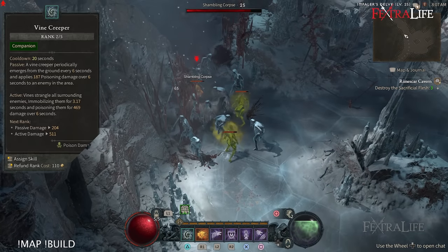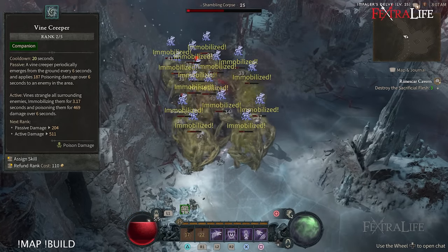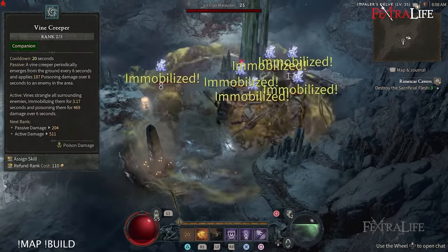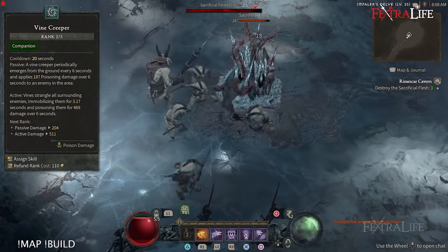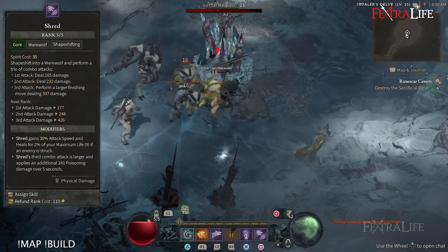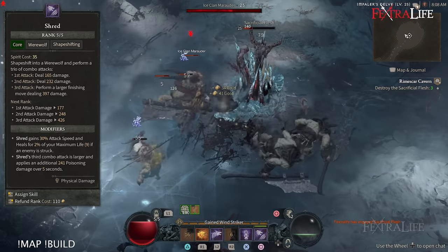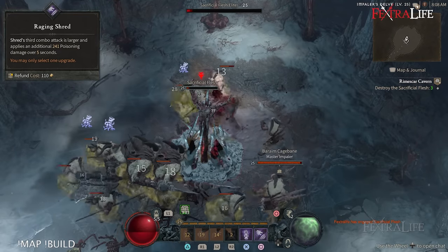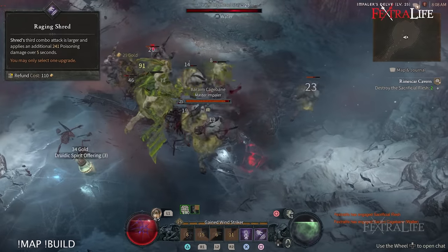Generally what I do first is use Vine Creeper on a big enough trash pull — I usually don't use this on smaller ones. Vine Creeper will root enemies in place for some time while they're all poisoned. At this point I'll start attacking with Shred, holding that down or hitting it multiple times to do the hit combo that hits multiple enemies and poisons them with the last hit. You want to make sure you always do at least three hits with this because that last hit hits the hardest and also applies poison.